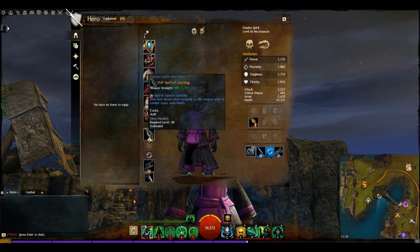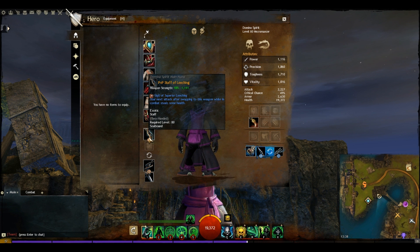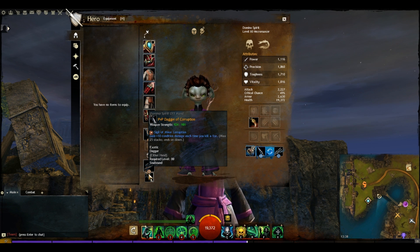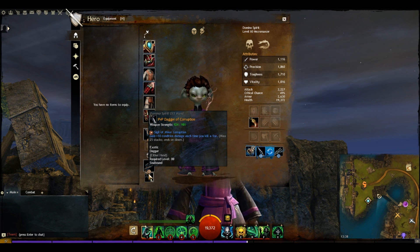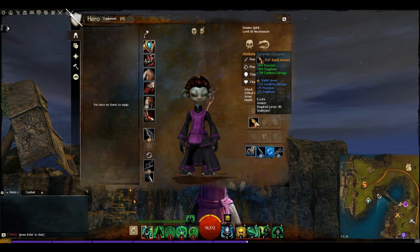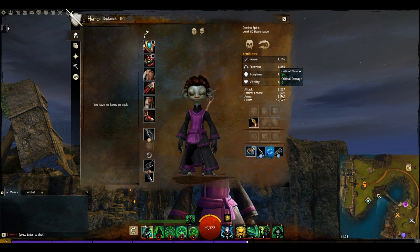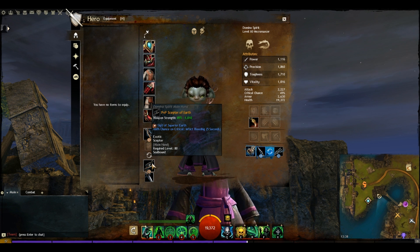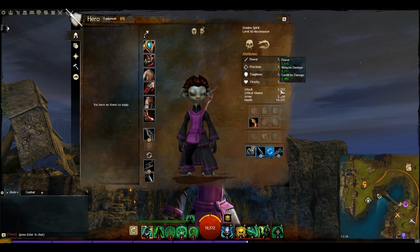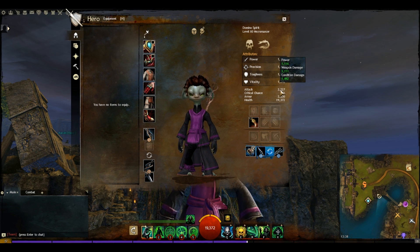The PvP Staff of Leaching means your next attack steals some health, giving a little more survivability. The PvP Scepter of Earths gives a 6% chance on critical to inflict bleeding for 5 seconds, and the Dagger of Corruption gives plus 10 condition damage each time you kill a foe — actually plus 50 in structured PvP since you get 50 for every kill. For our amulet we've gone with the Rabid Amulet giving precision, toughness, and condition damage, resulting in 49% critical chance and nearly 1,500 condition damage.